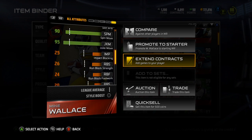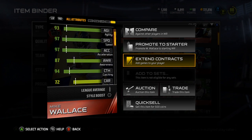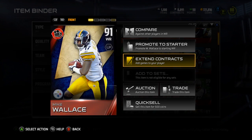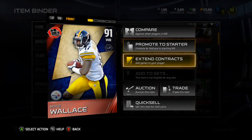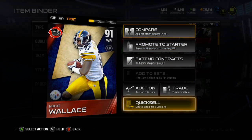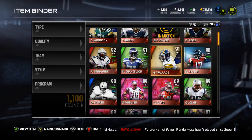But I think I'm gonna sell him so I can continue to open up elite Flashback packs and try to get Woodson, Reed, and Asante Samuel. I hope you guys enjoyed the video — drop a like if you did, subscribe if you haven't. Let me know what you think of this Mike Wallace pull, and I'll catch you all in the next video.